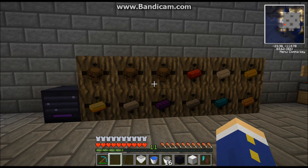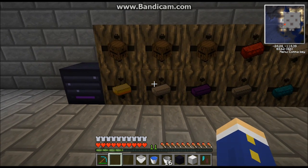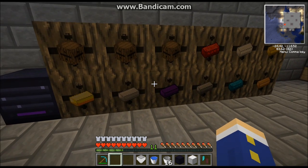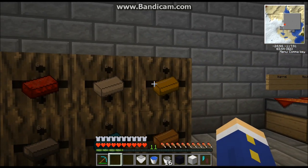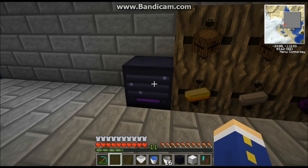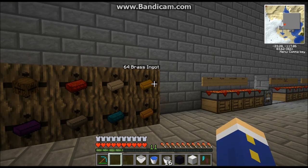You can specify the items and even specify the machines with upgrades. It goes in turns — it starts with the first one, goes to the next, and distributes items evenly — unless you place a bandwidth upgrade inside the router, and then it works in stacks instead of single items. For example, with this barrel system I can come over here, take out a piece of brass, place it into the insert, and voila, it goes back to the brass.